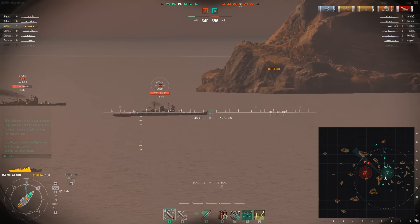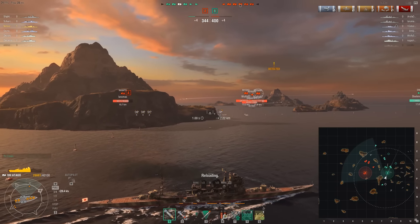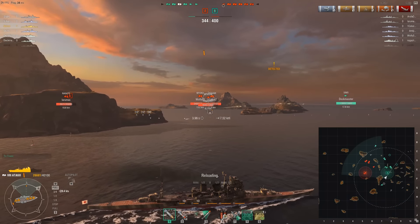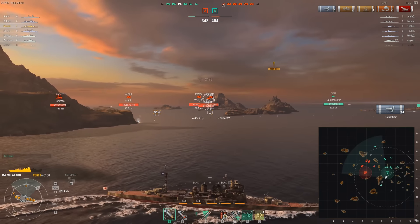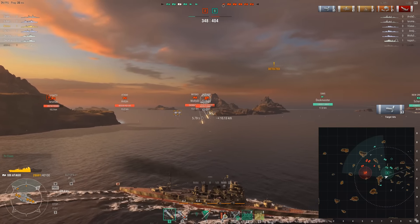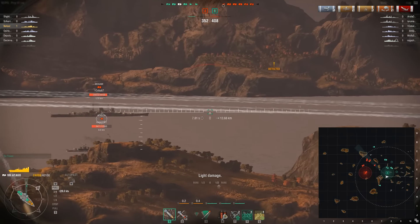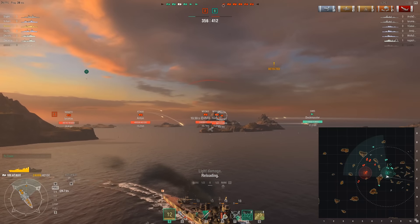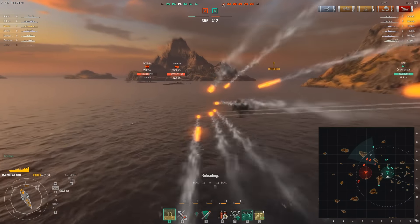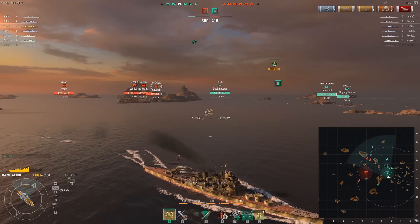We're firing on these enemies — they could fire on us, but I believe they want to fire on someone closer, and that's kind of the risk I'm taking. The enemy Benson shows back up and we're going to go after the Benson if we can get guns in position. We're taking fire from an enemy ship, the Benson is taking fire, and we kind of do a blind island shot. We can't really lead the target as well as we wanted to — we didn't see the target and we missed.